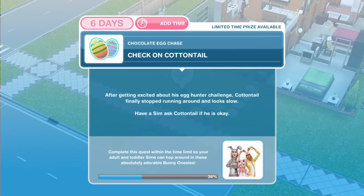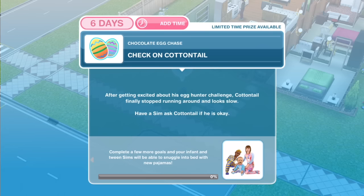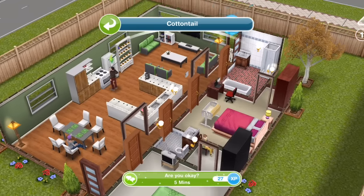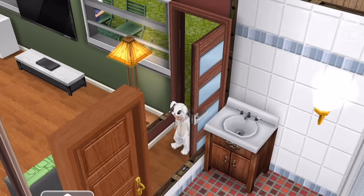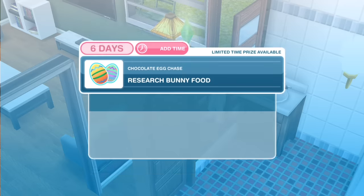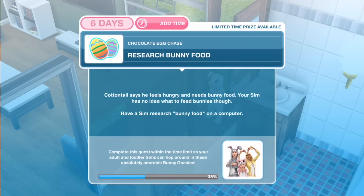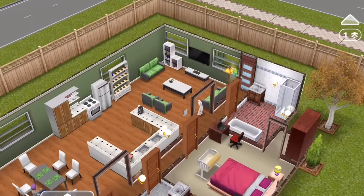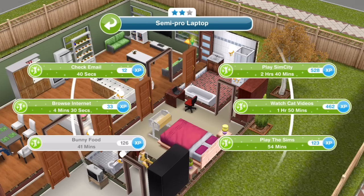We're now on day two. The first task is check on Cottontail. After getting excited about his egg hunter challenge, Cottontail finally stopped running around and looks slow. Have a sim ask Cottontail if he is okay — he's probably a bit sleepy. It looks like today's prize will be infant and tween pajamas. Are you okay — five minutes. Then: Research bunny food. Cottontail says he feels hungry and needs bunny food. Your sim has no idea what to feed bunnies — have a sim research bunny food on a computer, 41 minutes.